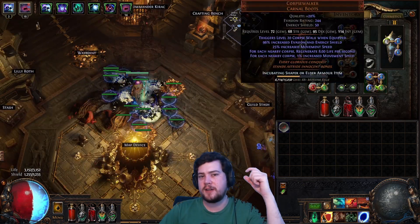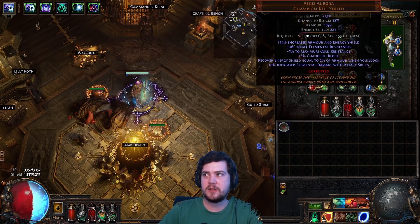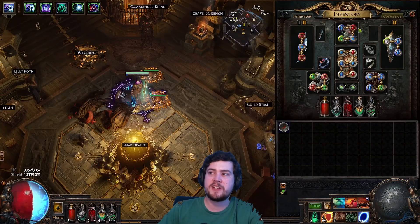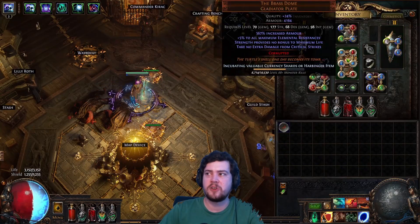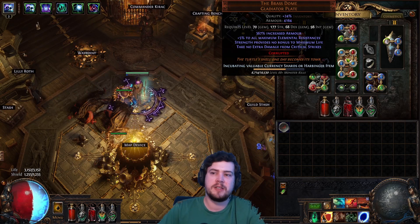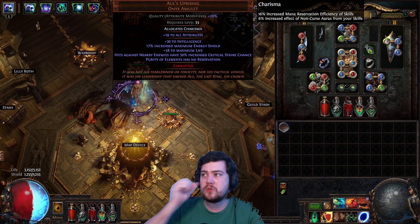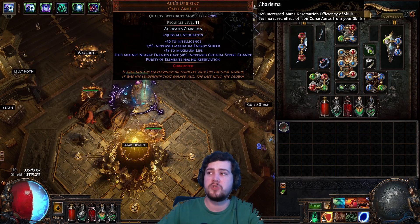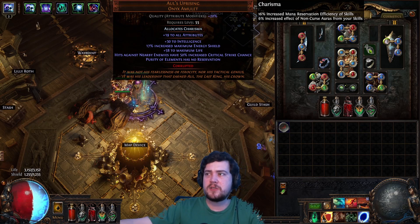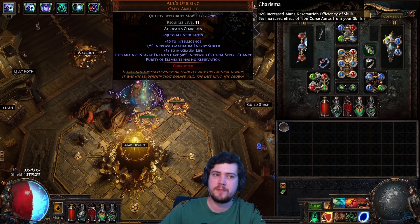The gloves and the boots are kind of luxury items just to make this more automated, so technically these are optional. Even the shield is kind of optional - there's the Squire, or there's a good rare - so there's still a lot of flexibility. I think you could even change the Brass Dome. I haven't tried Undying Vow, never intend to - I just like sticking with the Brass Dome, it's simple. The amulet can be changed as well. I've used Impresence before this and it works just as well - I might actually recommend that more. Using Aulls Uprising lets you fit in more auras, but Impresence I think is stronger for longer and a better budget option.